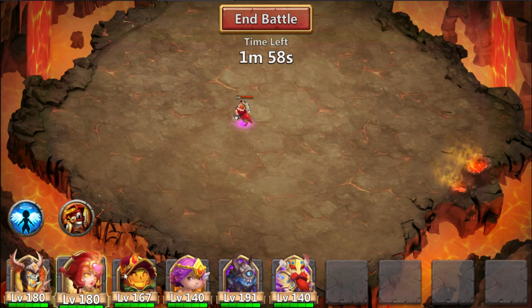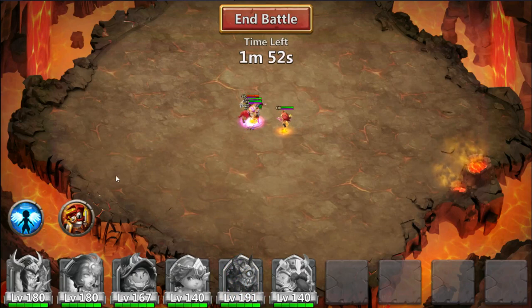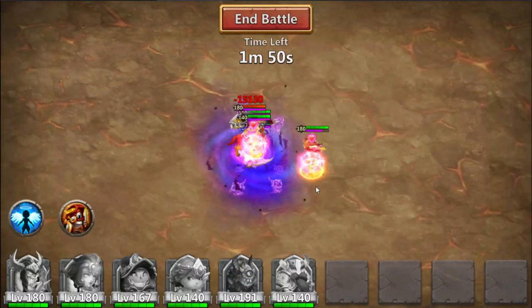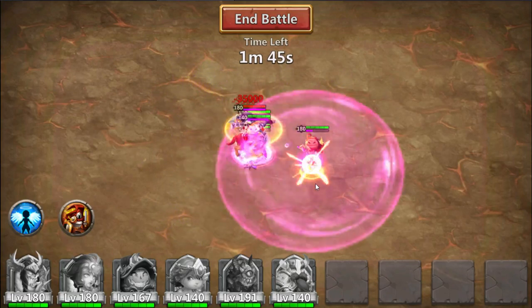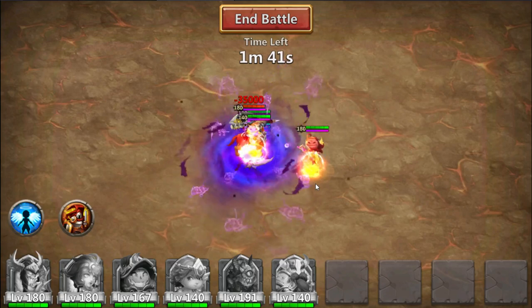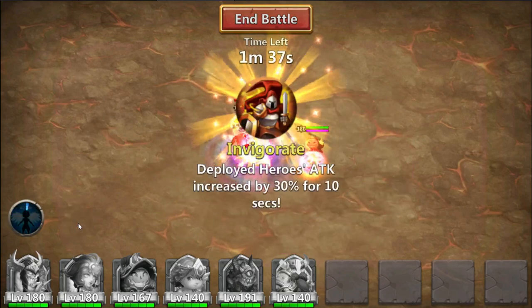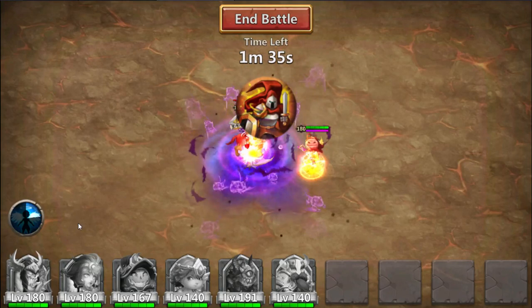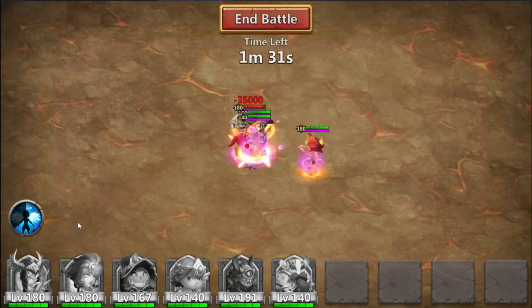I'm gonna drop my ranged hero Valentina far off, and while she's running, as soon as the boss turns around I'm gonna drop Champion and all my other heroes. The stun effect and stun train should come into effect. This is what we are going to be working with — Valentina proccing with Cupid and Pumpkin Duke. Let's just see how fast we can kill the boss.